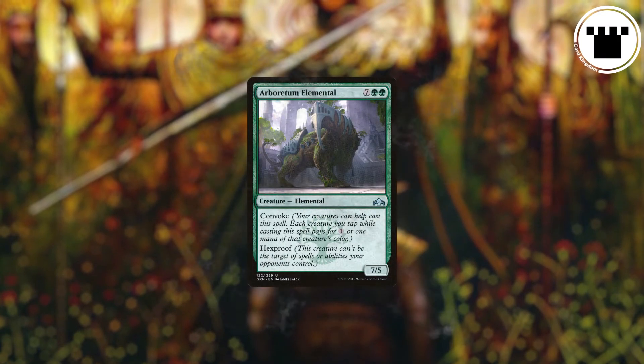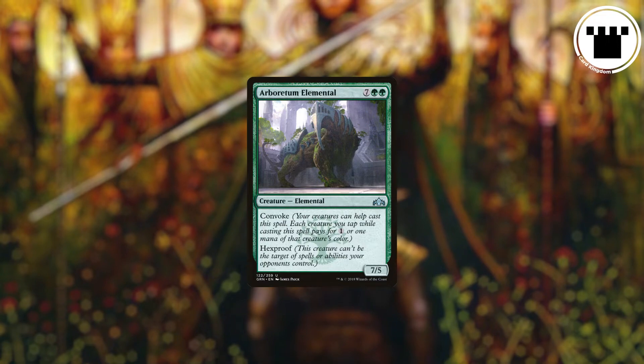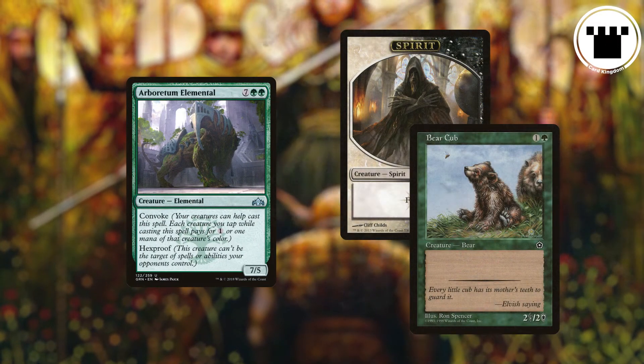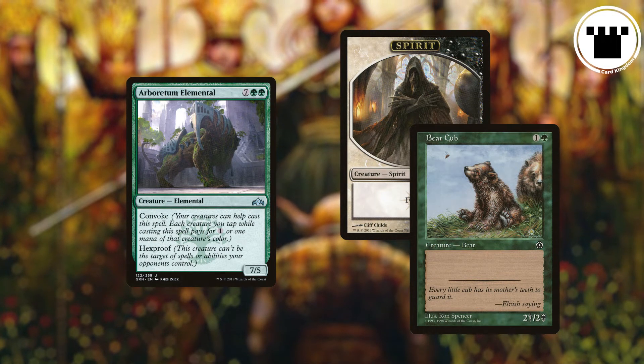Convoke helps you pay for your spell, but it isn't an alternative cost, nor really a discount. It's an alternative way to pay the full cost of your spell. When you are paying the cost for a spell with Convoke, you can tap a creature you control to help pay for it. Each creature you tap pays for one mana of that spell.